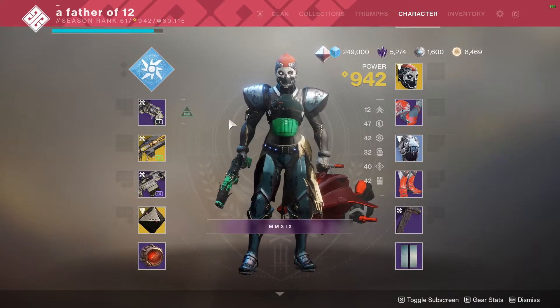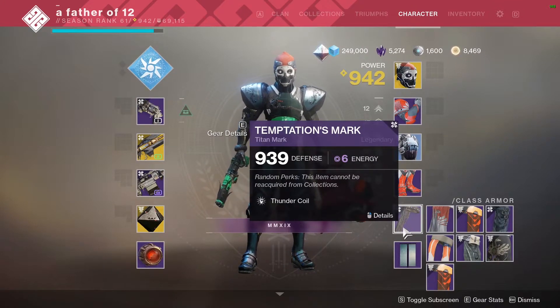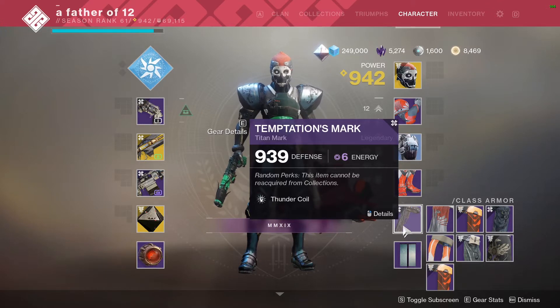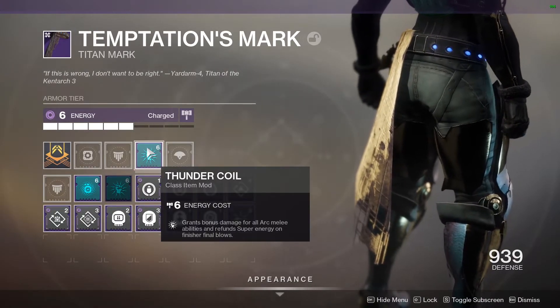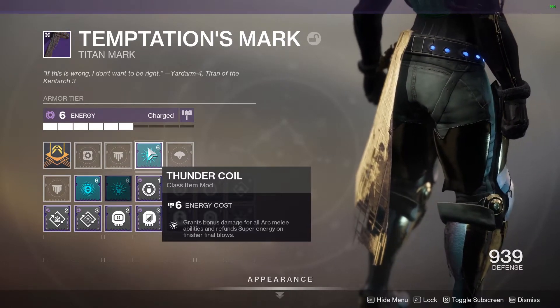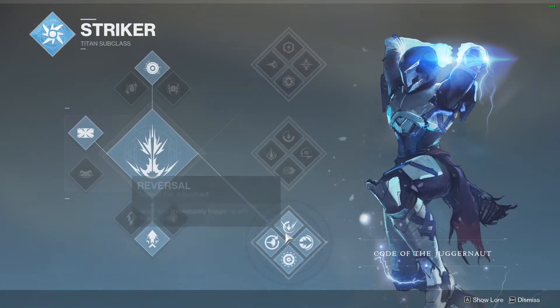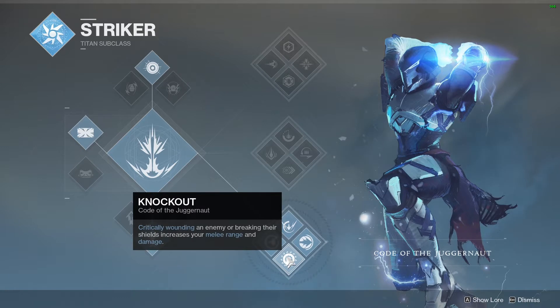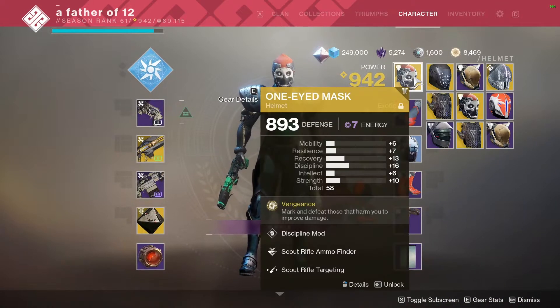On the previous episode of Dadliest Catch, we sat in the back of the map with Randy's Throwing Knife. In today's video I'm going to be showing you something even dadlier. You've got this Temptation's Mark with Thunder Coil on it — Thunder Coil can be unlocked once you've gotten your artifact to 11 unlocks total, and it grants bonus melee damage with all arc abilities. And Knockout is somehow an arc ability.